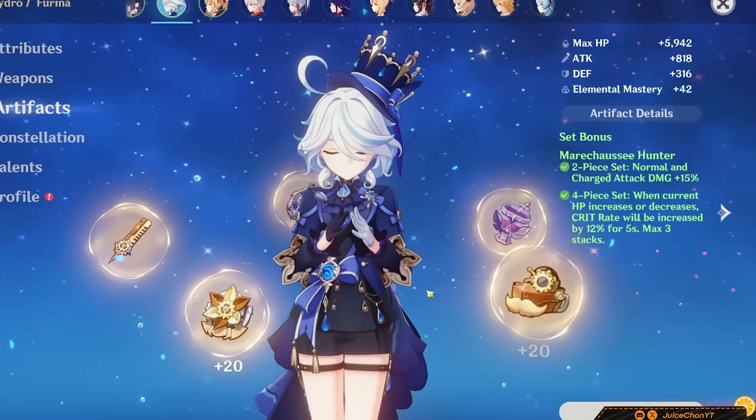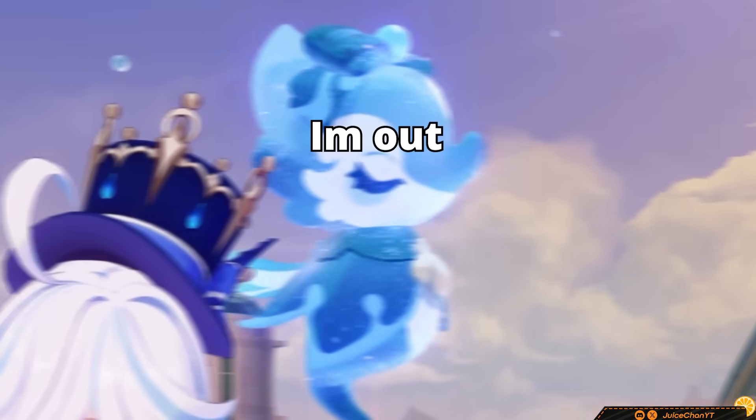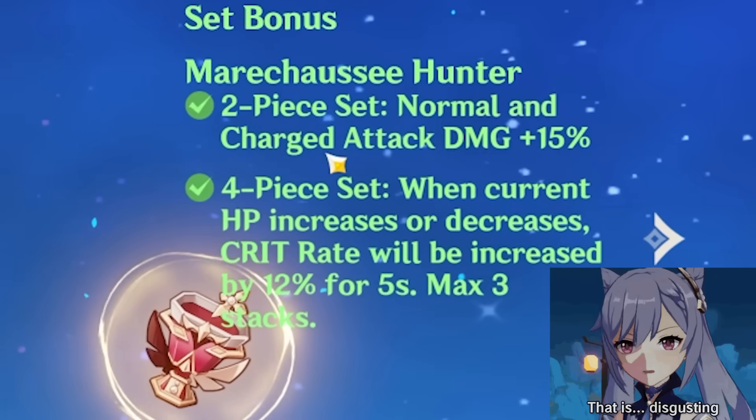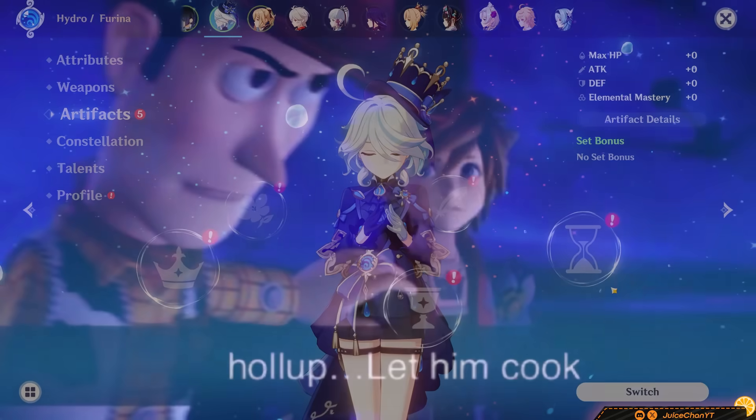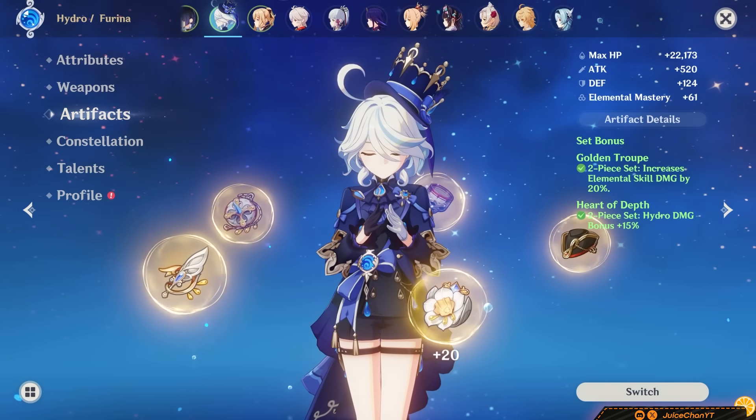Don't use 4-piece Marechaussee Hunter. This set only works well at C6, and Farina doesn't have any need to be on field. The 2-piece is also worthless to her. Mix and match sets include 2-piece Hydro bonus percent, 2-piece HP percent, and 2-piece Golden Troupe.